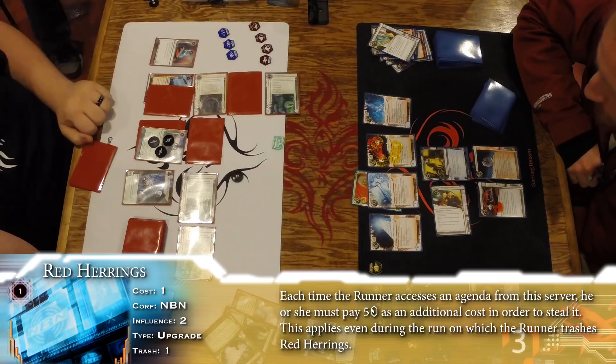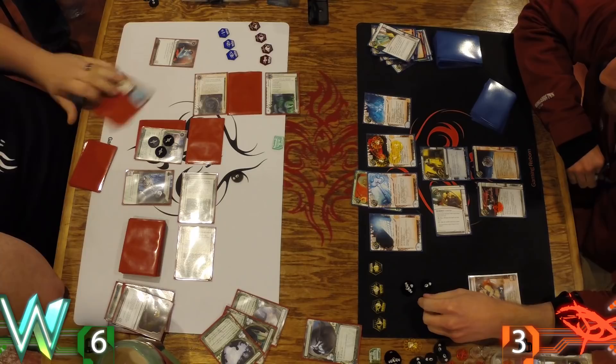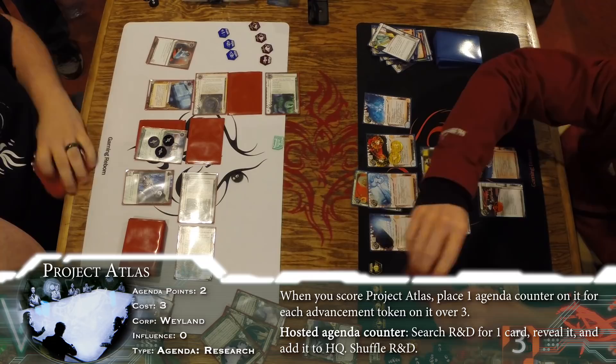There's a Curtain Wall. Now that second piece of ice on that remote server is indeed another RSVP. So I was thinking you had a Data Sucker — you need two counters to get through that server. But Personal Touch had something else in mind — I could not be happier that Personal Touch was such a great choice for this moment. The best choice! I really love how this Gagarin deck is doing it. It's really slowing things down and making me focus on this remote.